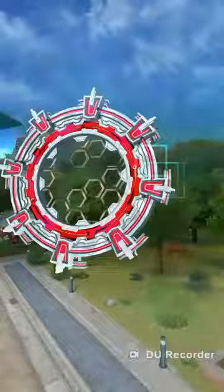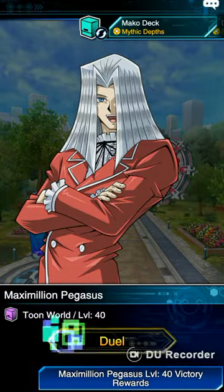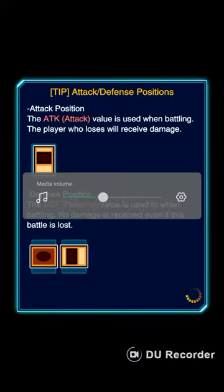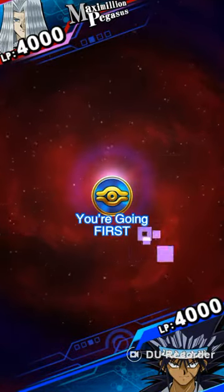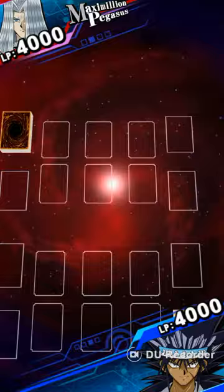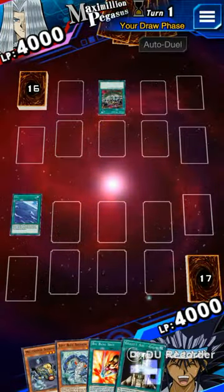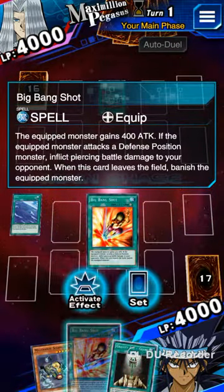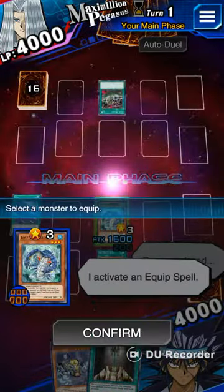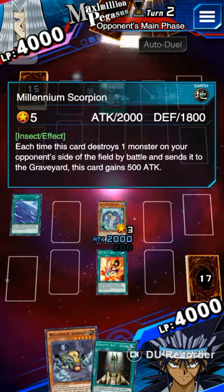Defense Ryoku — but this is the main one to beat Relinquished, because it's not a spell or trap, it's his ability, so I'll be able to beat him. Hopefully I'll be able to see a Relinquished here. Level 40 — hopefully. I got first, which is not good to play first against Pegasus.